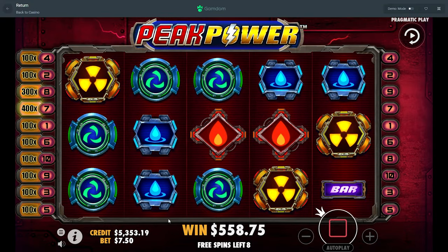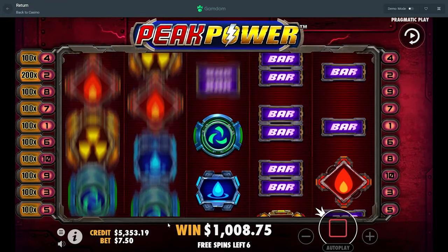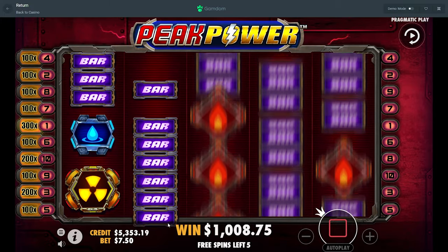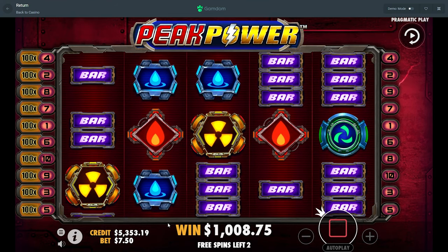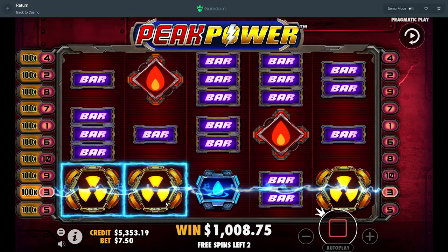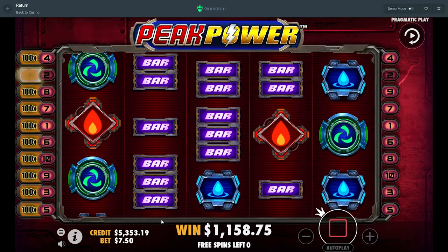We want Peak Power on this buy — this is when we want Peak Power. Halfway through. Where did those consistent hits go? Two or three spins left — last one, got anything? You don't.